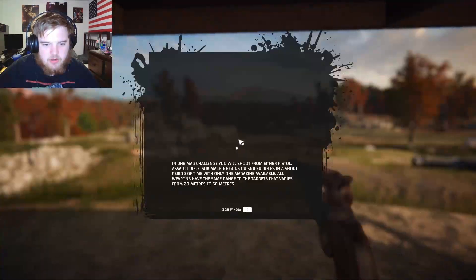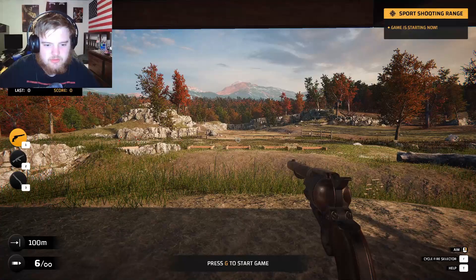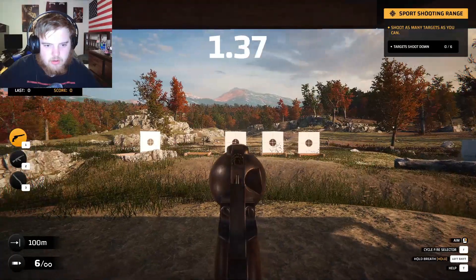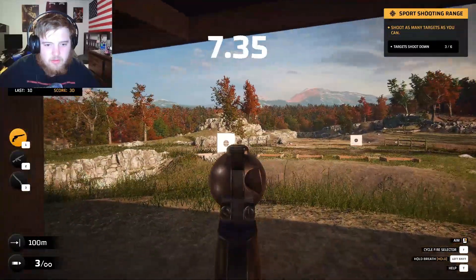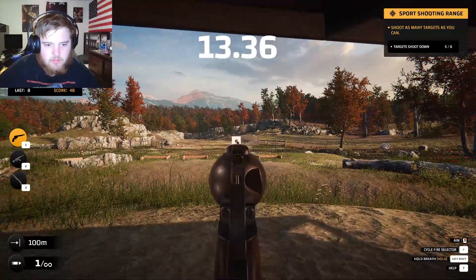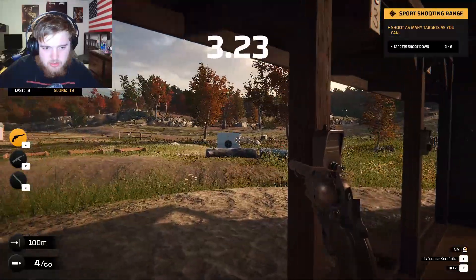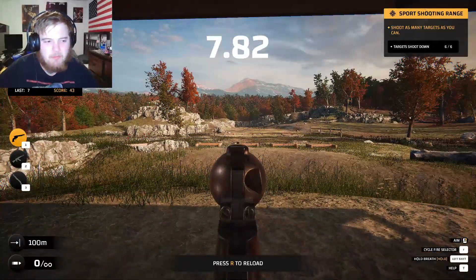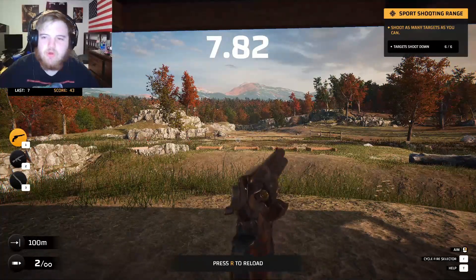Oh, we're on. I get to shoot guns. Press G to start. Alright, here we go. Boom. Boom. Boom. Boom. Boom. Check now. Boom. Front seven. Score: forty-three.